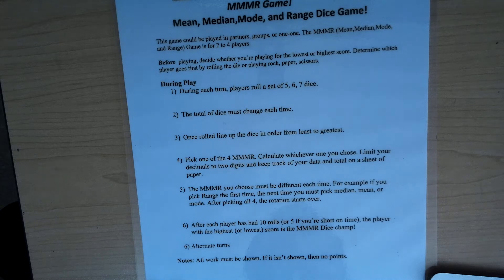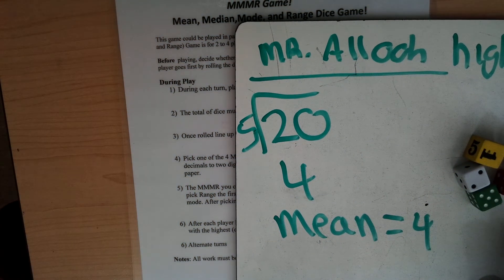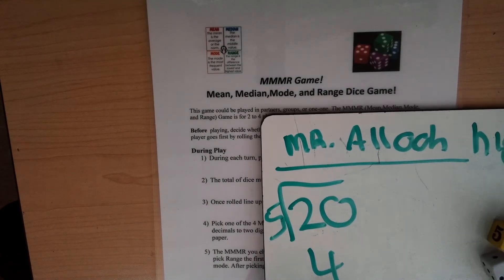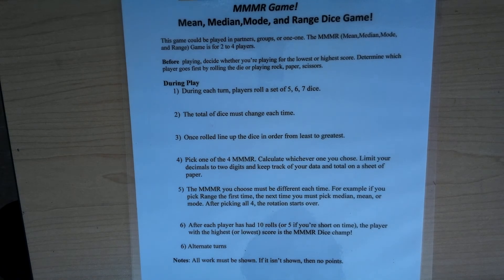After each player has rolled ten times — or five if we're short on time — the player with the highest or lowest score is the winner. I got four points that round because my mean was worth four. Now my turn is over, and the next person will go.